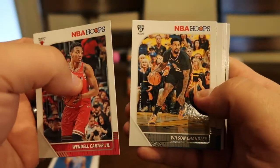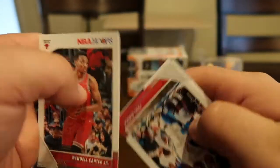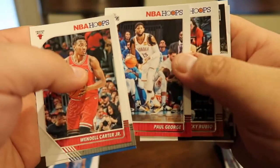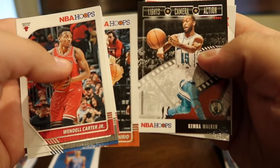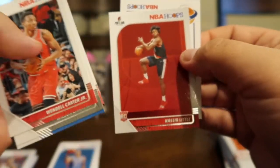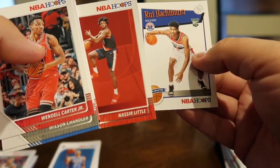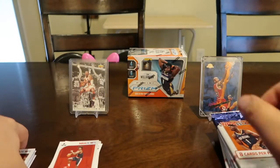Wendell Carter Jr., Wilson Chandler, Justin Jackson, Paul George — he's not doing that bad — Ricky Rubio. Lights Camera Action Kemba. Rookie card — I got the exact same card — and a Tribute Rui Hachimura. I got those two cards in all of my packs. Rookie card and a single little rookie card group.